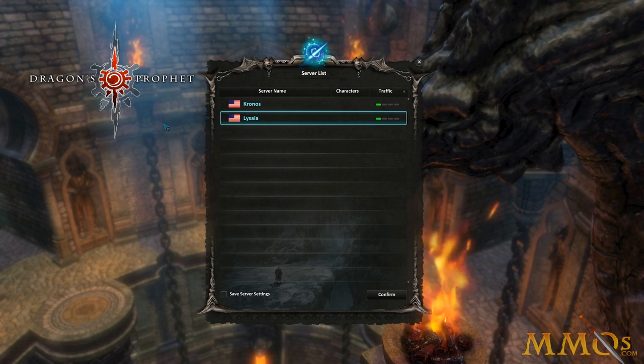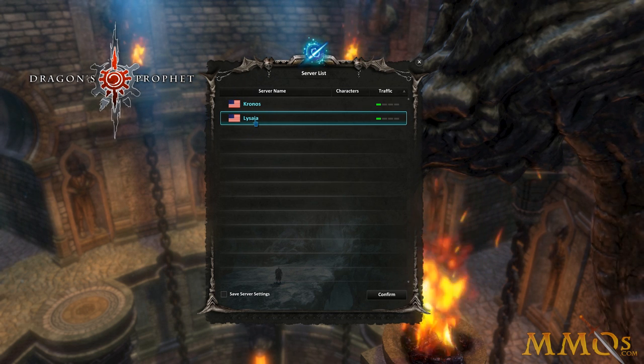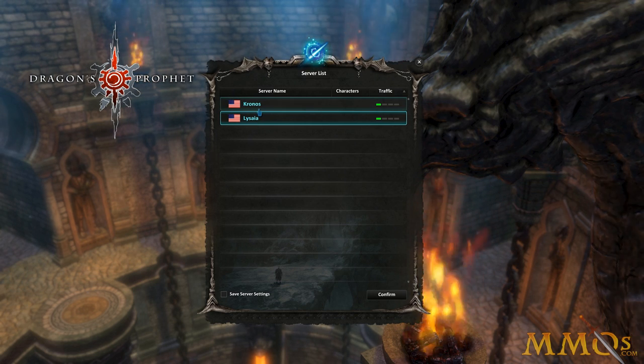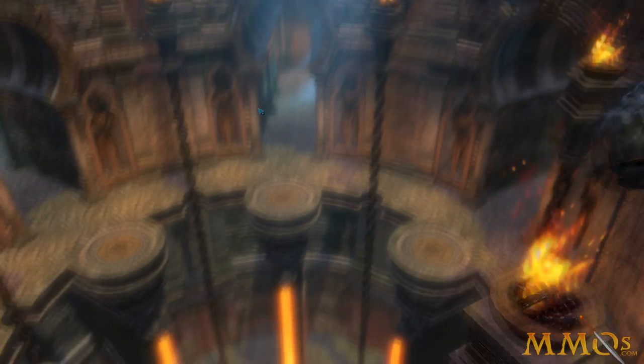It's called Dragon's Prophet — look at that logo, looks kind of cool. We can play on Kronos or Olysea; it's only got two servers right now. It's developed by Rune Waker, which is kind of a big deal because they made Runes of Magic, which isn't very popular now, but when it first came out it was super popular.